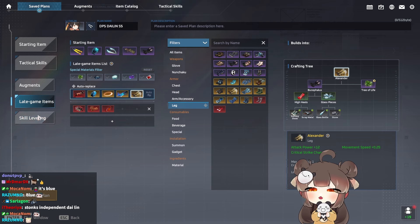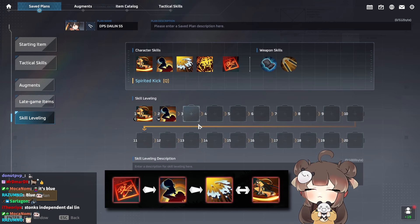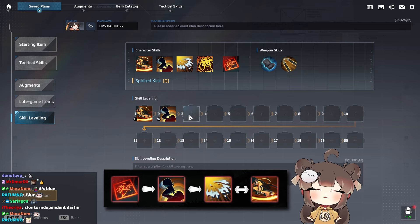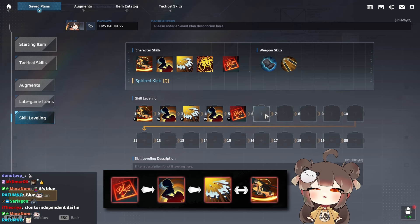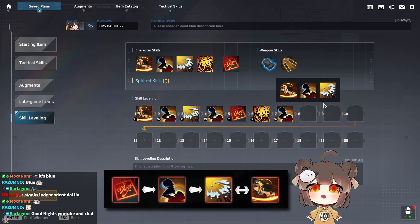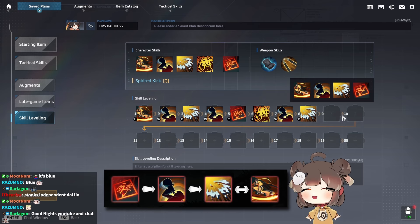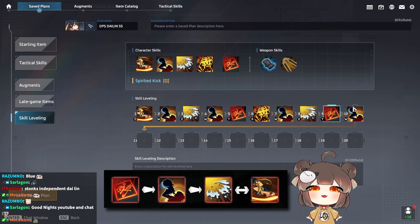For skill leveling, go Q first, then W. You can go E if you're going to kill a chicken, but you can kill the chicken in Hotel right away with Q. Then go E, then W again, then Passive. Always max your Passive first, then your Ultimate, then W again. Three levels in W is usually what I prefer, though you can go four. If you want to farm more, level E; if you want to fight more, level W.